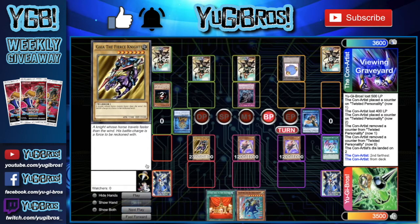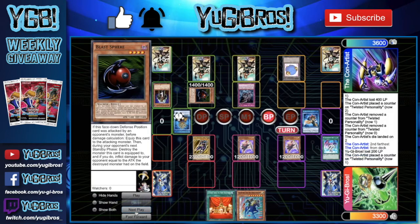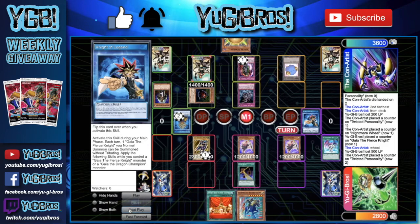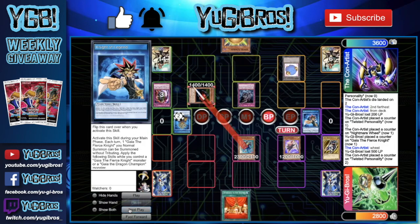We switch both Gentlemanders to attack mode, add Gaia the Fierce Knight, flip our skill, and normal summon Gaia the Fierce Knight. We have Gentlemander swing into the defense monster - but they didn't realize they locked themselves out. Blast Sphere just flips and we take 200 damage, which does put a counter on it. Gaia tries to swing in but they Nightmare Wheel it, which is a bummer. We can't set Offerings to the Doom because of the skill. They draw a Sphere Kuriboh, Wheel burns us for 500, they get another counter, and they pass.